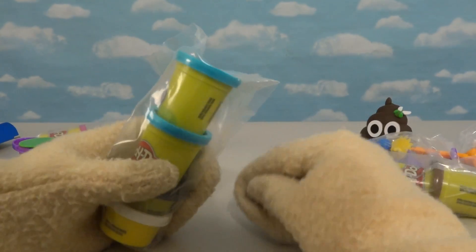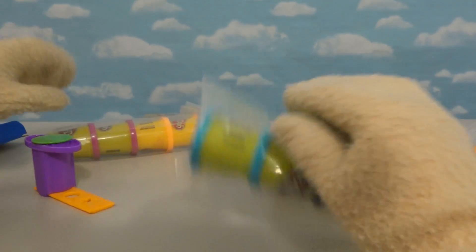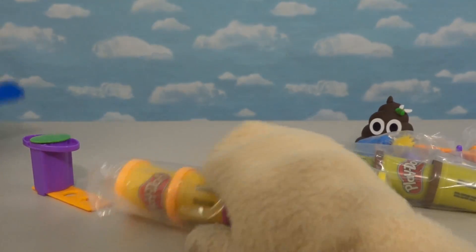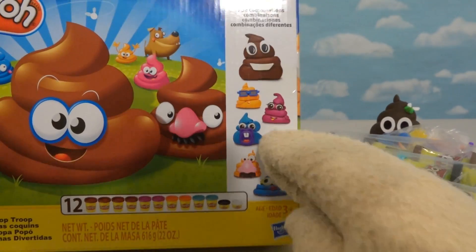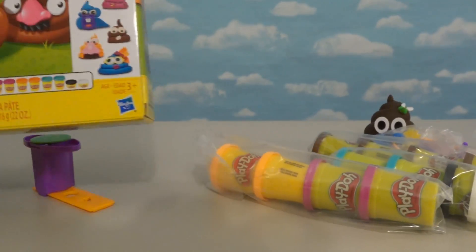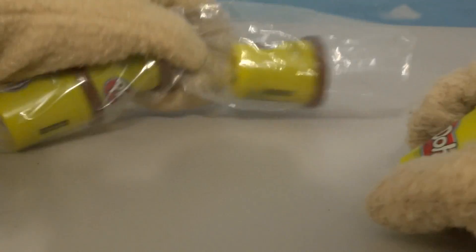And then we get blue Play-Doh? What's that for? And then we get orange Play-Doh and red Play-Doh! Weird! So I guess we can make all kinds of colored poop — which, if you have red poop, there's something wrong with you! Alright, so let's grab the brown Play-Doh here! We get four of these things, so we can make all kinds of poop!